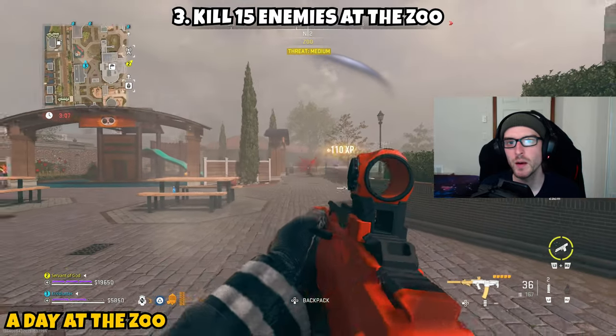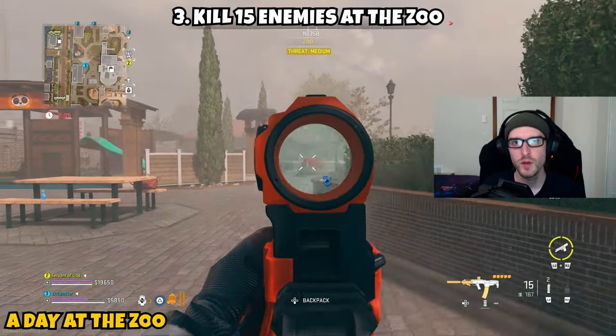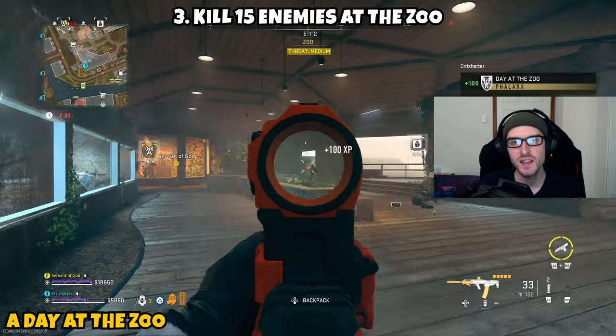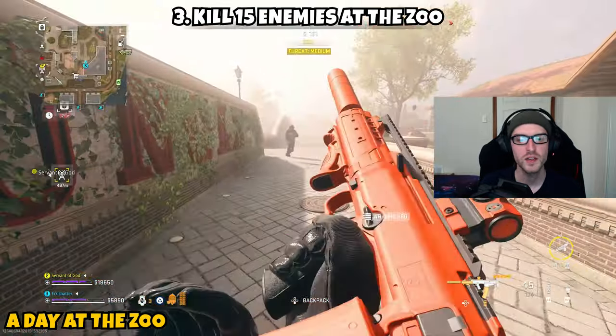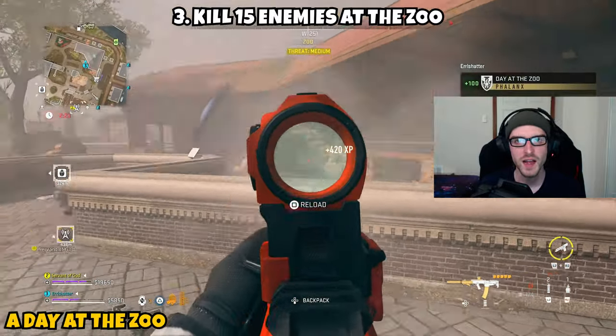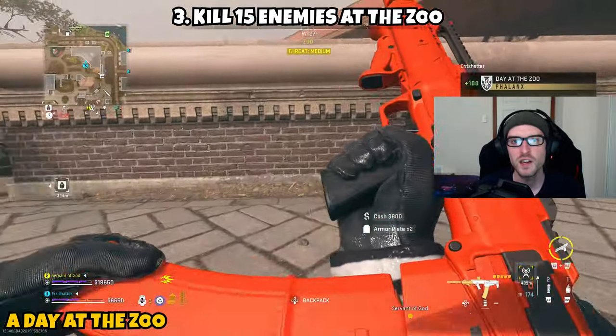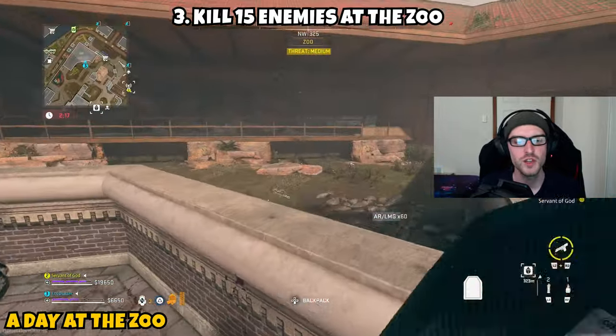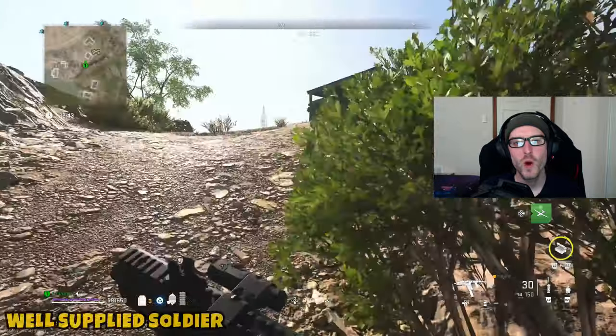Part three asks you to kill 15 enemies at the zoo. Even if someone loots the area, reinforcements come in from time to time, so you shouldn't have too many issues. As long as 'Zoo' appears at the top of your screen you're in the right area. Stick it out, hunt down enough AI, and once you eliminate 15 enemies at the zoo this mission is complete.